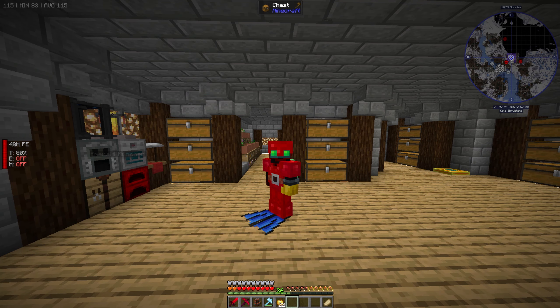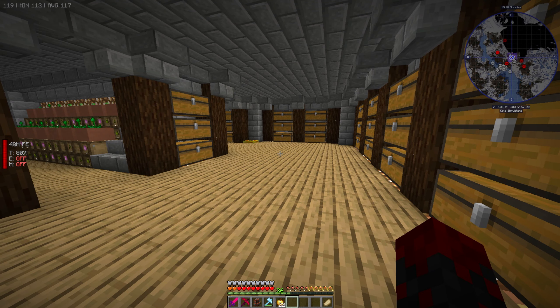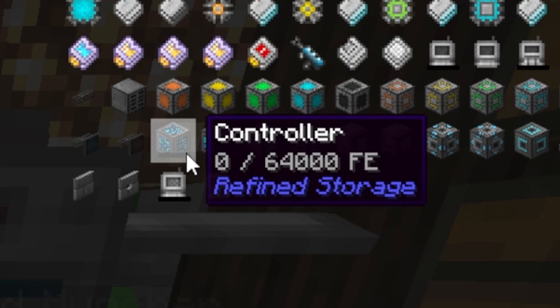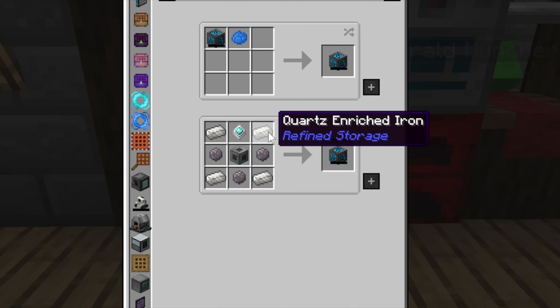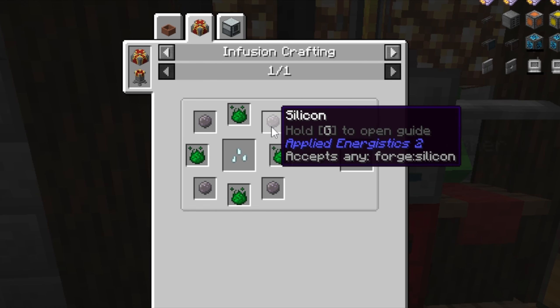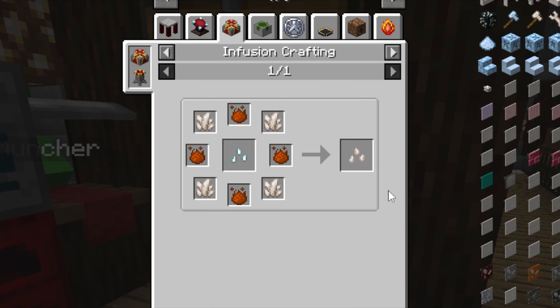ATM 9 is a very difficult mod pack. There are some crazy difficult items and resources are very important, so we need some upgrades. In the last episode we got ourselves a jetpack and some allthemodium with access to the mining dimension, but that's not gonna help us this episode because we need some much needed upgrades — starting with our storage area, because having to go through chests like this kind of sucks. So I need to make a refined storage system.